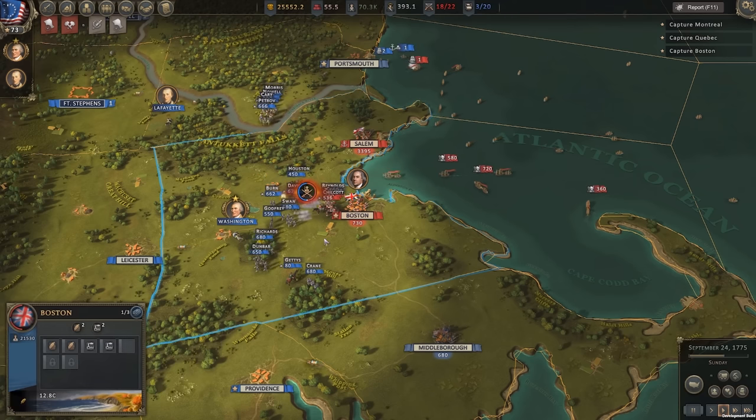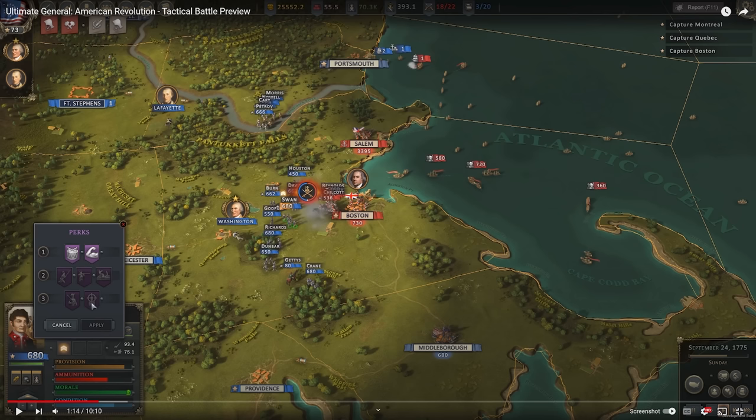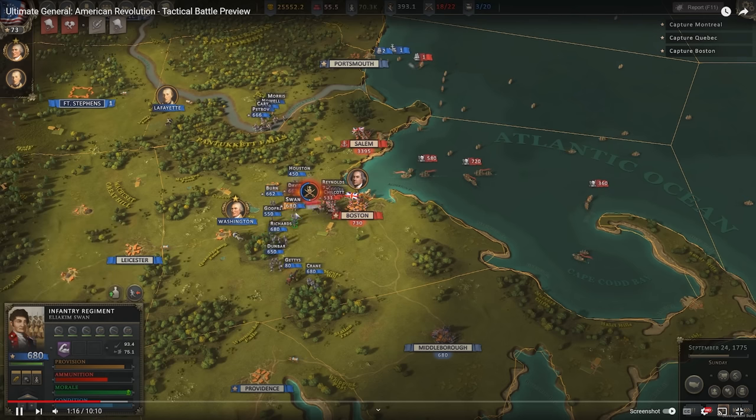A battle has actually initiated, which raises some questions about exactly how it works — is this classed as a skirmish that escalates into close-quarter combat, or does it depend on a specific closing distance? We also get a look at perks, and it does seem like individual battalions and divisions can have their own unique perks. This is on Swan's unit of 680 men, which is really cool. I love that major generals aren't tied to individual armies — they swoop in on bigger engagements and take overall command.